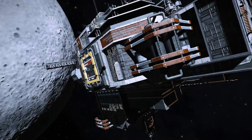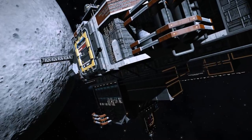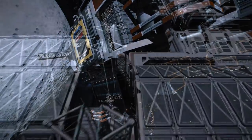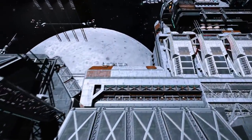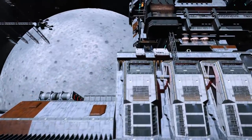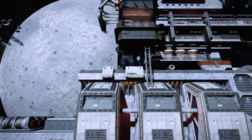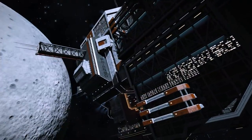Frontier dropped a bomb yesterday with the announcement of the Odyssey expansion and some small details on what it will actually contain. The addition of first person gameplay out of the chair and away from the ship is the headline feature. That's right — we can finally say space legs confirmed with some small degree of authority.